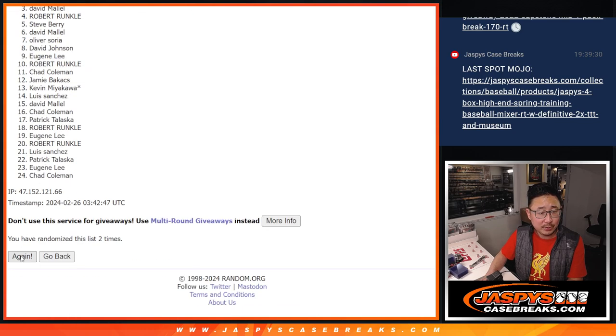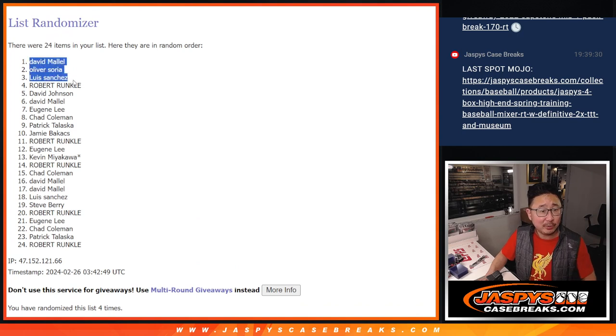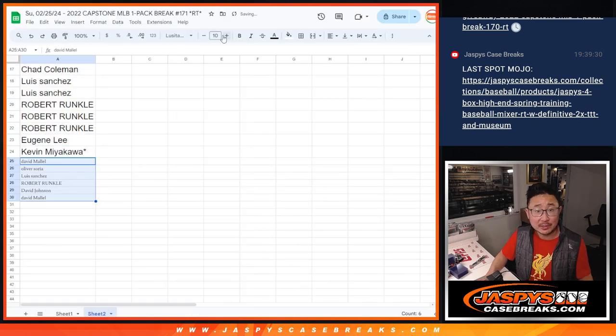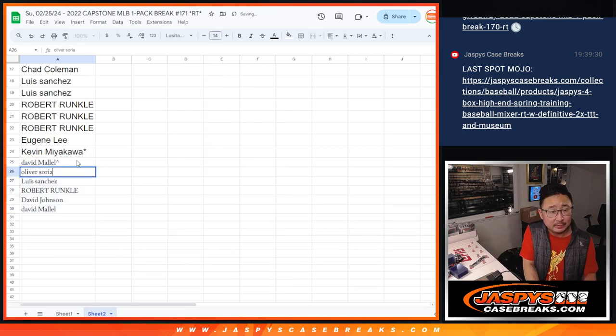Rolling one, two, three, four times. So after four times: David, Oliver, Luis, Robert, David, and David. Extra capstone spots going your way, which could certainly come in handy when you're chasing after mixer spots.